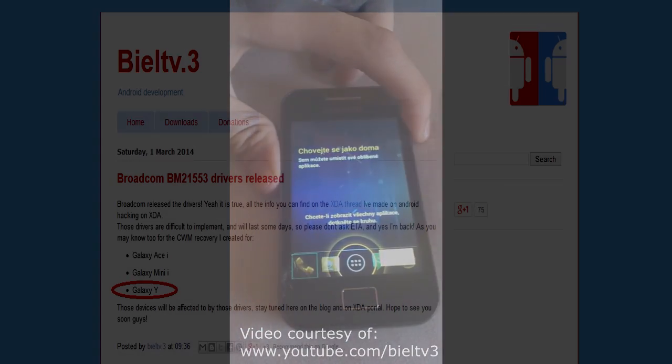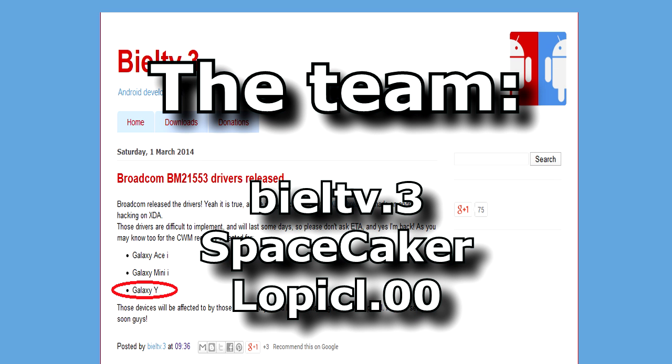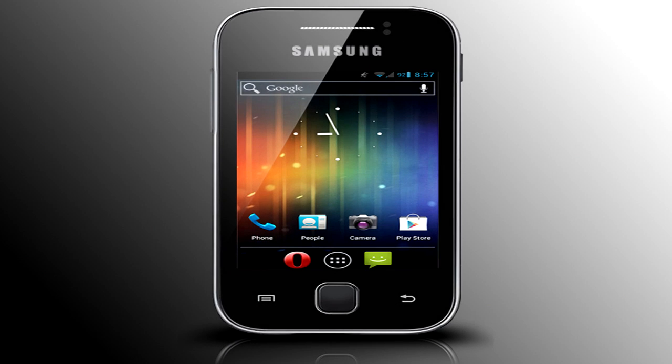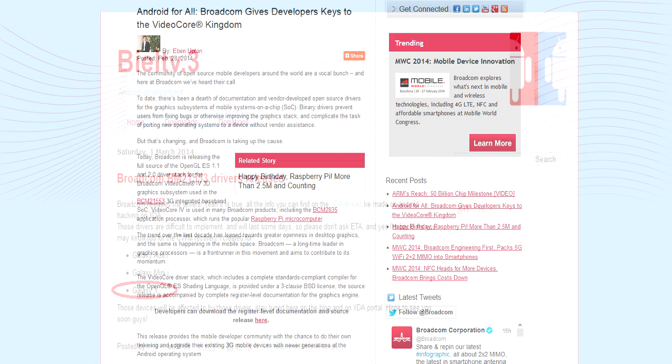Unfortunately for us, this happened quite late, as many people have given up hope long ago and possibly ditched their Galaxy Y for something better. Still, there are developers out there that may give this a try and release a well-working build for the Samsung Galaxy Y. Pretty much everyone on XDA Developers forums at the moment is excited because of the news, and I'm guessing you're all excited now as well, because this is something you have dreamed of ever since the beginning of Galaxy Y's custom ROM development.